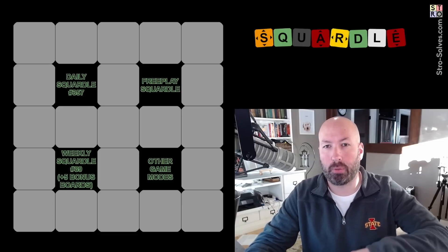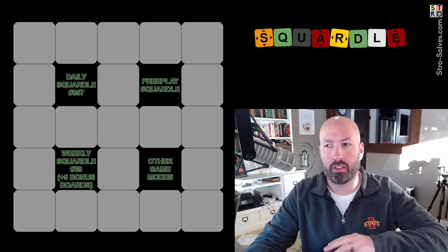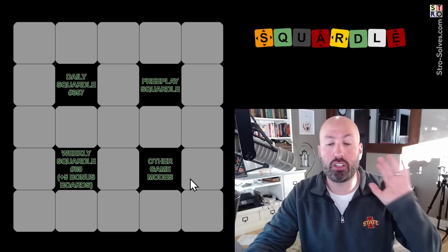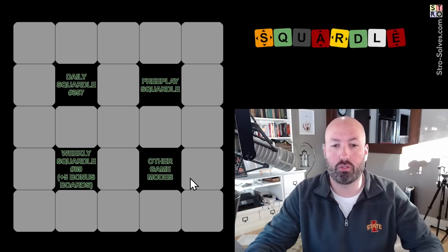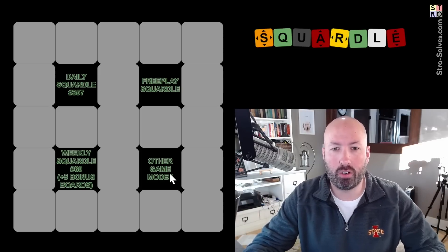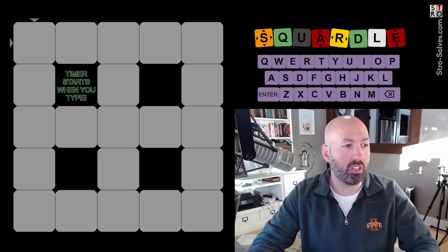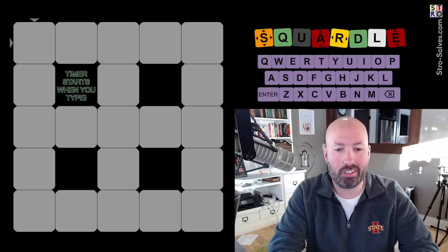You don't want to just go fast and use up all your guesses, but you don't want to spend too much time thinking either. You do three puzzles and it's your total score from the three. So we have to go to other game modes here — speedrun — there we go. Once we start typing it will start timing.